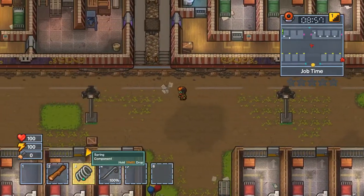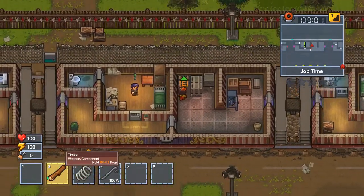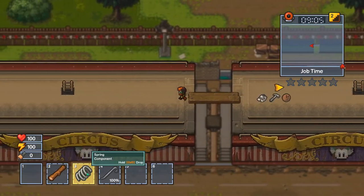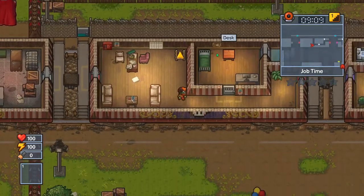You're going to have to find a spring in at least one of the prisoner desks, as well as a timber — you can probably buy it. The second spring is always guaranteed to spawn inside the warden's desk inside his personal train car.